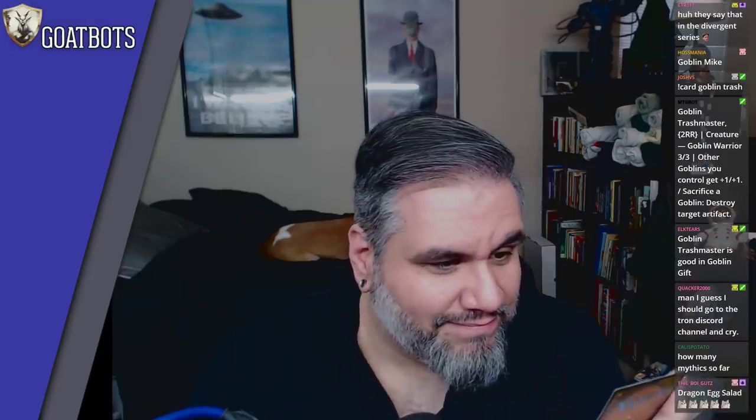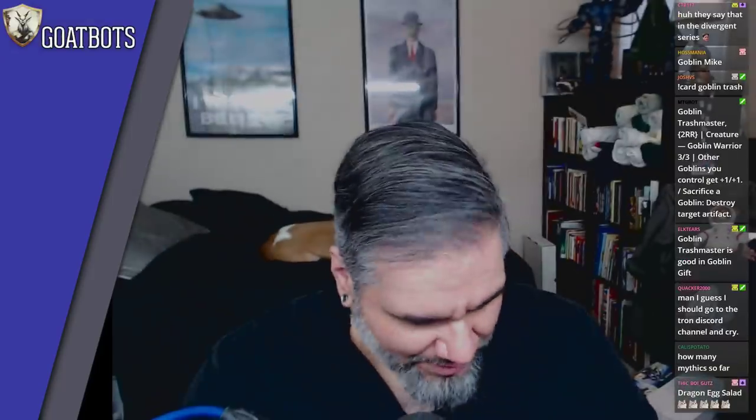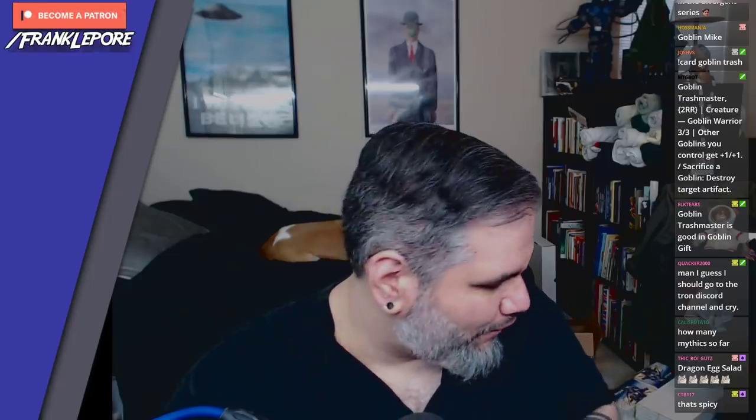Amulet of Safekeeping — this card's actually fine. It's got two relevant sideboard abilities: creature tokens get -1/-1 (good for token decks), and whenever you become the target of a spell or ability an opponent controls, counter it unless they pay one. It basically Flusterstorms anything that targets you. Not terrible.